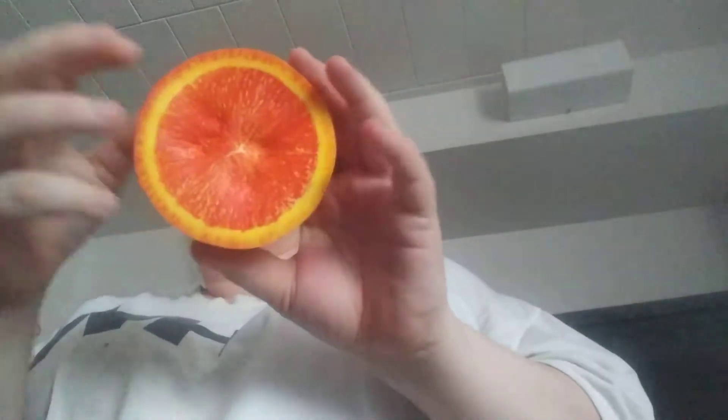Now these are the big fruit squishies. First is the kiwi — it's squishy but it's dense. Then we get the lime, and then we get the blood orange, and the apple.